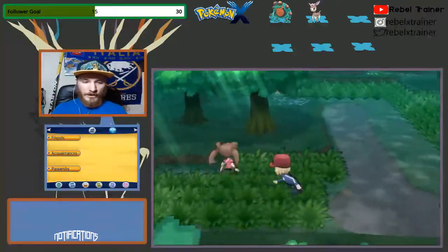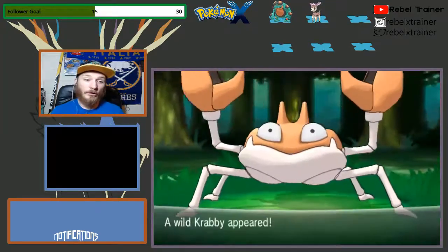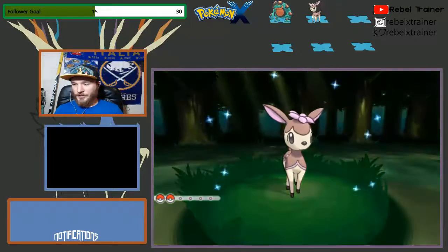We do get a brand new encounter in here. Before we get something cool — better than a Deerling. Crabby! That's kind of cool, especially if it had Huge Power or something.